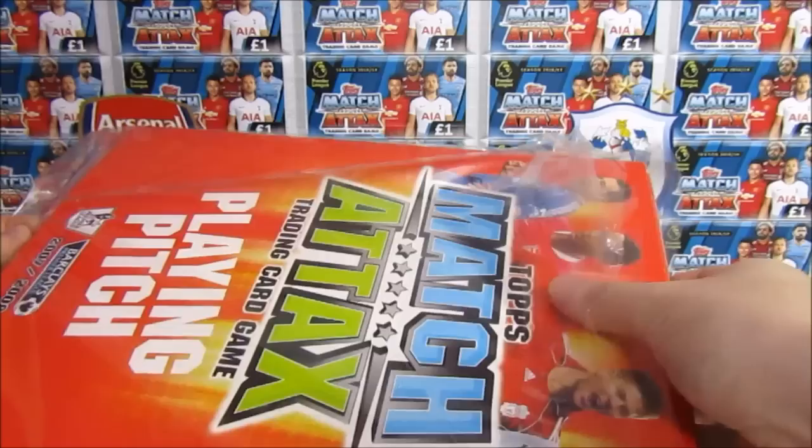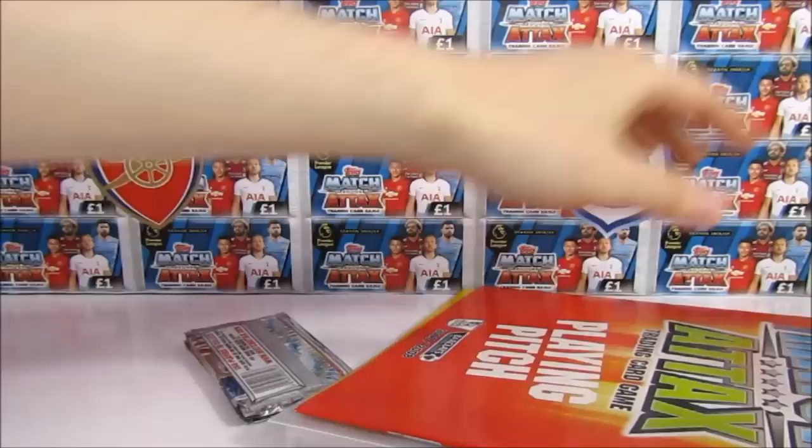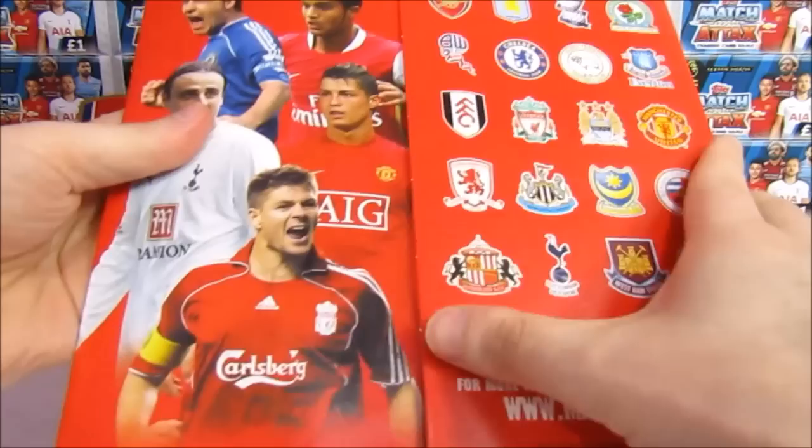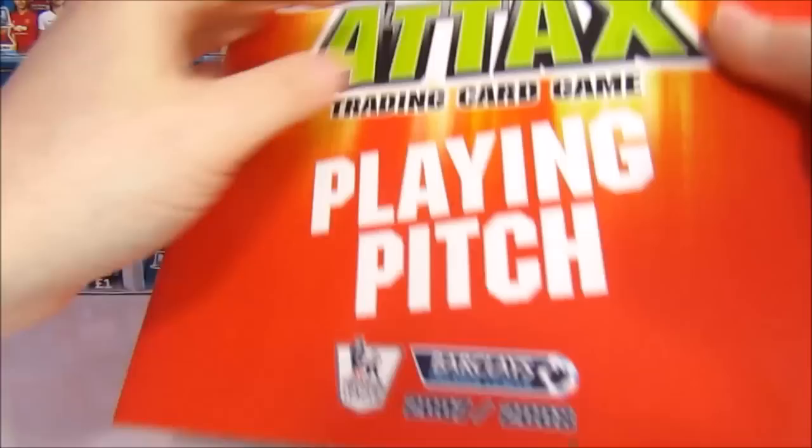Get all the stuff out and we'll move that out of the way. Oh, it's actually cardboard, which is awesome — it's not just paper. So this is the playing pitch. As you can see, all the teams that were in it this season: Portsmouth in there, Sunderland, Wigan, some classics. So let's get this open. It's actually stuck down. Is it Velcro? That's Velcro, yeah.